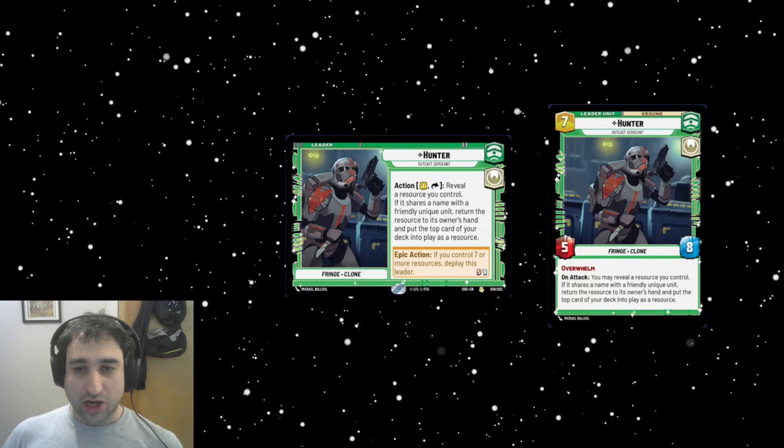The first card today is Hunter, the new leader for green hero. He's got an action that costs one, an exhaust: reveal a resource you control if it shares a name with a friendly unique unit. Return the resource to its owner's hand and put the top card of your deck into play as a resource. The epic action to deploy is seven — hefty. He's a 5/8 with Vader-level stats, overwhelm, and on attack you may reveal the resource you control if it shares a name with a friendly unique unit — same ability as his front, just free on an attack trigger.